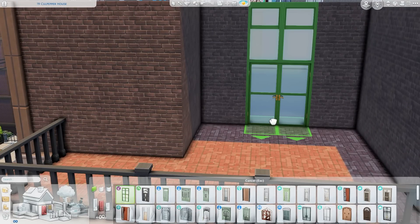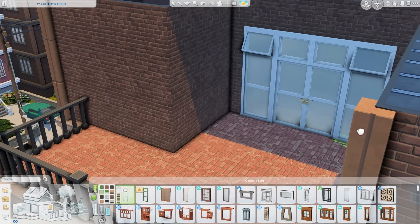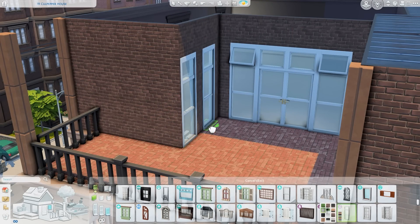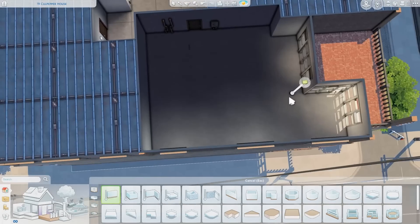As always, you can look on the top left hand side of the screen to see the exact address if you want to place it in your game. This one is the one with the balcony, and I really wish more of the city living apartments had balconies, just because it's so fun to decorate the little areas, especially with plants like I'm doing here in this apartment.